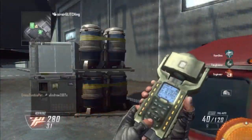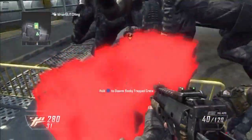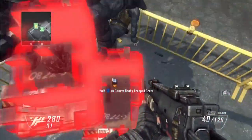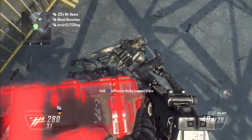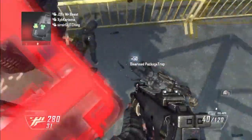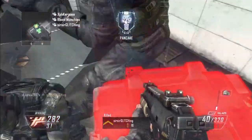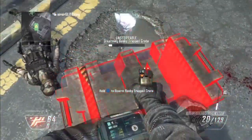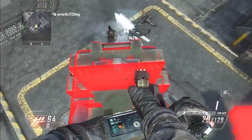Hey guys, this is xandrew2007x here with a funny, hilarious, and useful glitch which allows your care package to float and randomly fly and spazz out. This was found by me, xandrew2007x, and CrazyZombiePet. The link to his YouTube channel will be in the description.